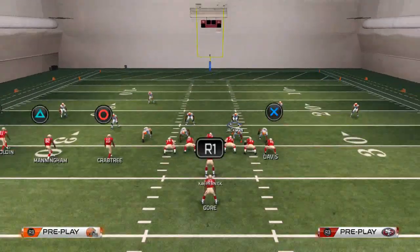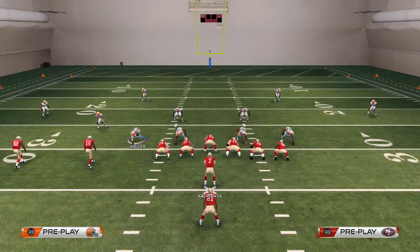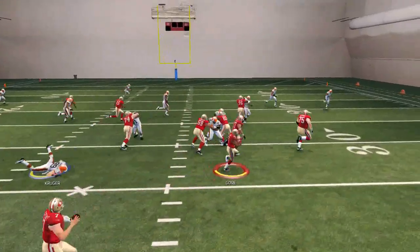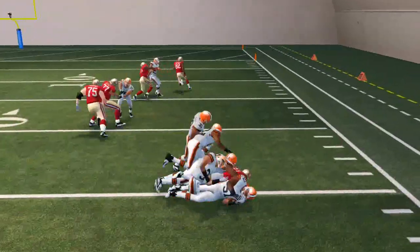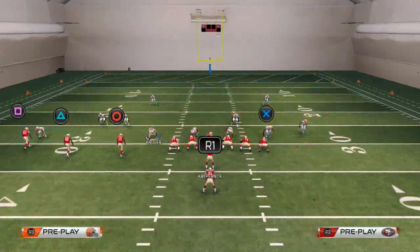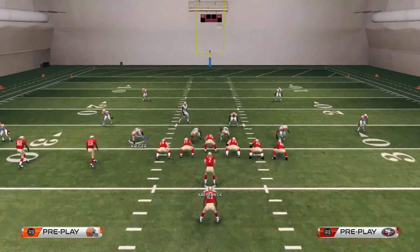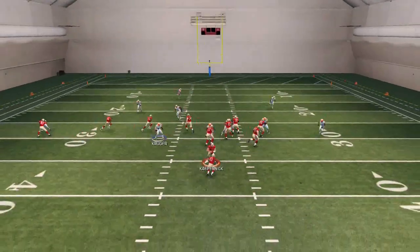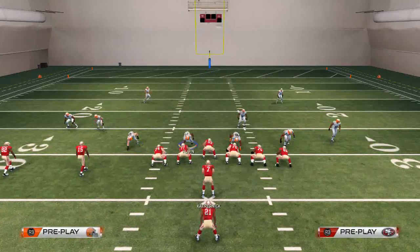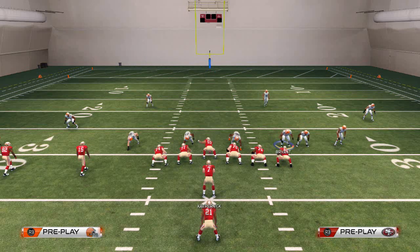For example, with Three Over Low Buzz, we do the same thing - crash the line out to contain the edge - and just force them to run right. You'll see we have a little better pursuit and can hold it to about a five-yard gain instead of a massive overhaul. Then when we really want to shut it down, we check down into the Strong Corner Roll, pass commit, and we should get that stout run defense off the right edge. Frank Gore made a wicked cut there but we had guys in position.